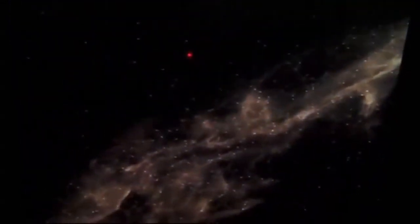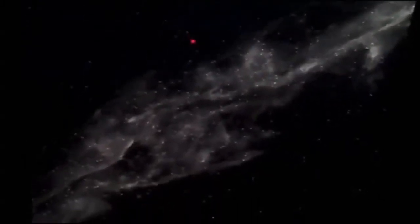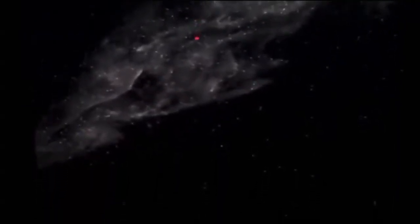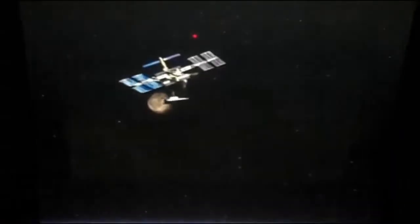Computer override initiated. Zero-G confirmed. You're looking good, team. Pilot, engage second stage rocket now. You should have visual of the space station now and you are on course for your slingshot around the boat.